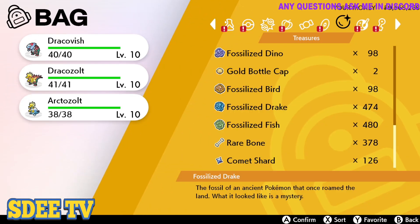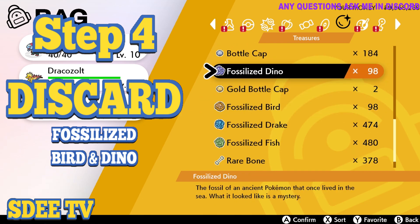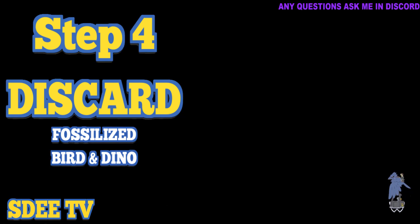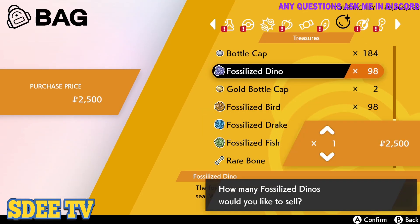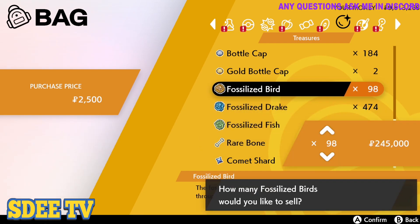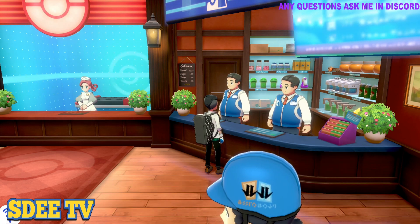Now that you got your fossilized Drake and your fossilized fish, you will also have fossilized bird and fossilized dino. Unfortunately, to do this method, you will need to discard these two fossils. In order to do that, you will need to go to your nearest Pokemon Center. Go to the Pokemon Center or any PokeMart and sell all of your fossilized dino and all of your fossilized bird. The reason why you need to do this is because you're going to have to enter auto-confirm mode and you cannot have other fossils.